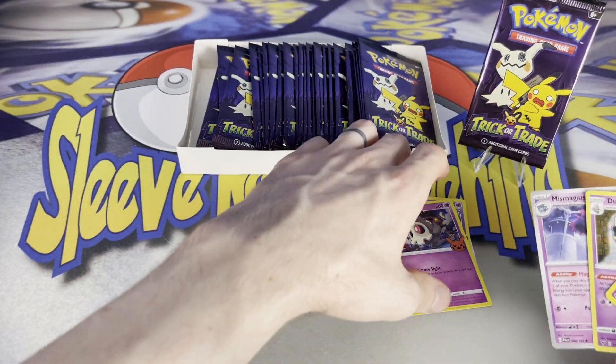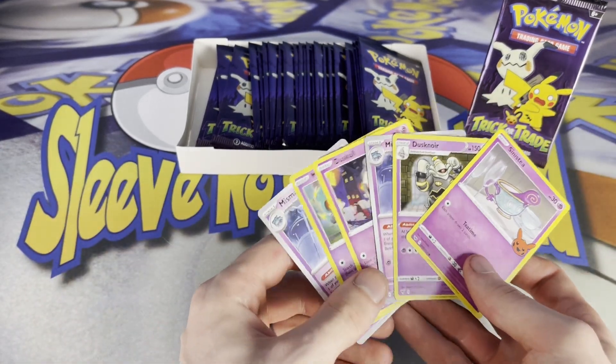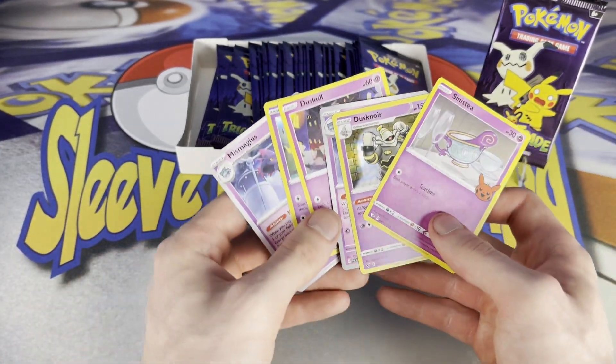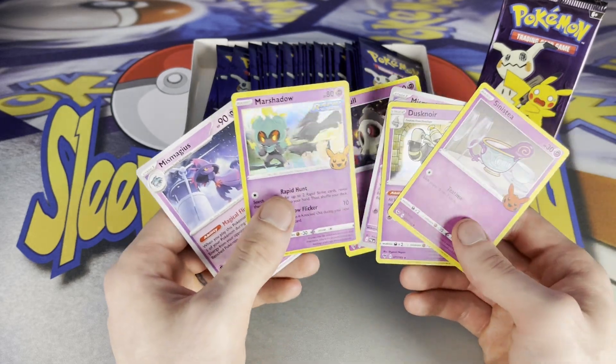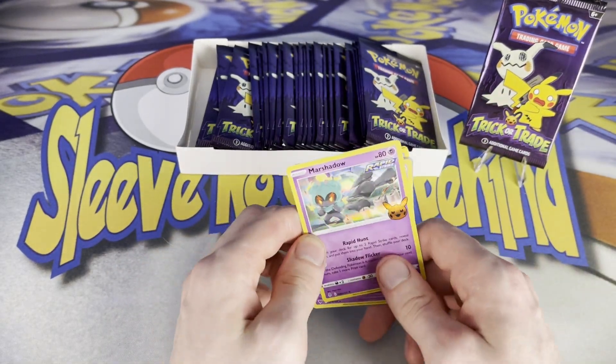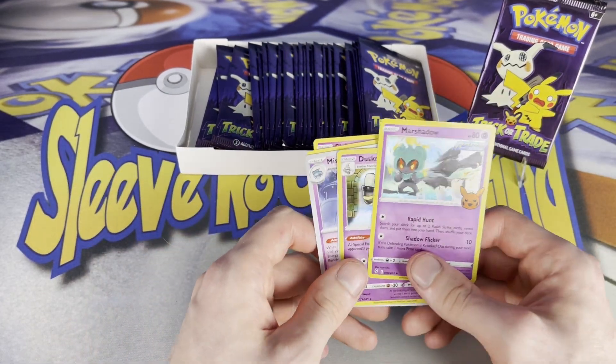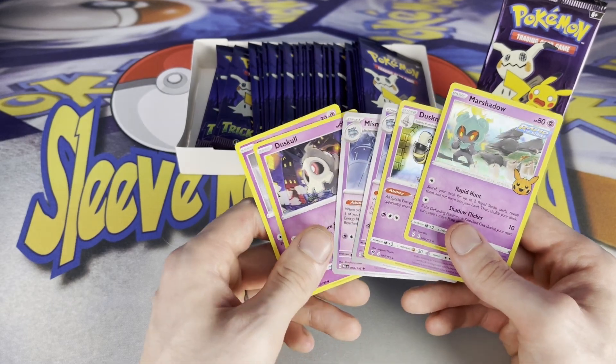Interesting — we got all psychics here. I believe there are some dark types and a Pikachu in here as well. These are spooky Pokemon; it's Halloween themed, and again nothing crazy. I think the most expensive card in this set is Mimikyu and it's selling for a whopping 99 cents on TCGplayer right now.